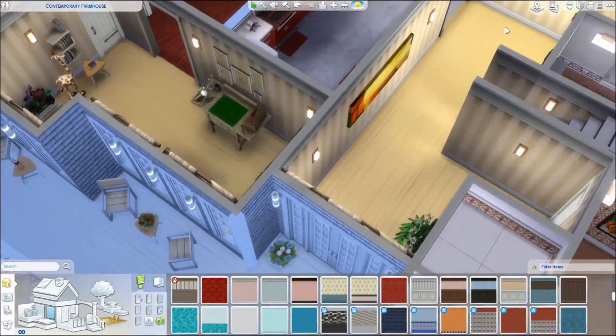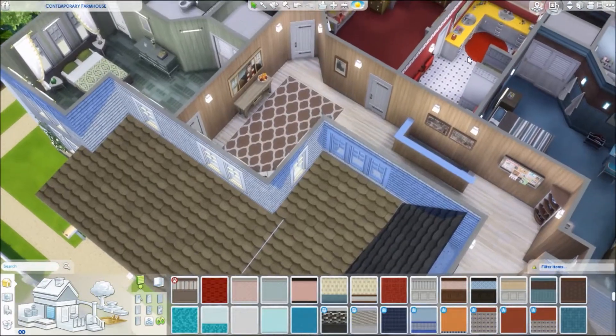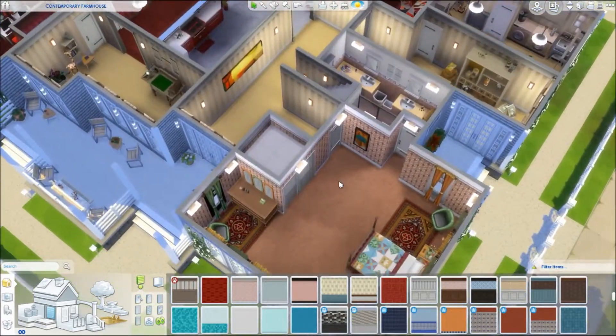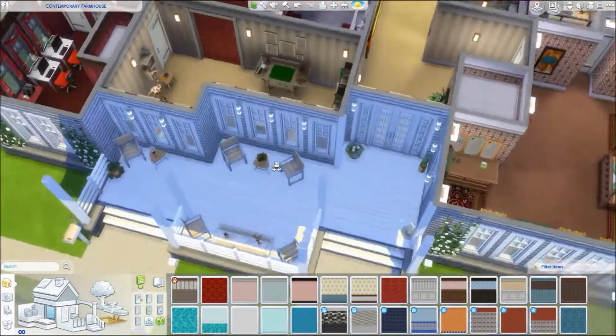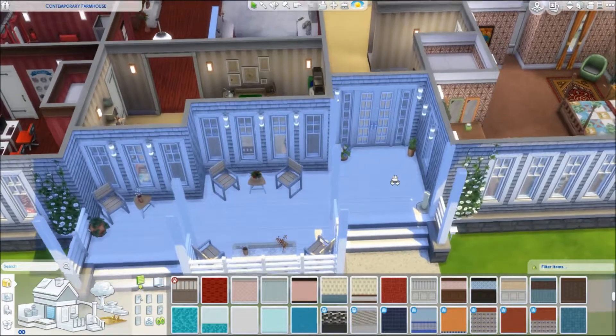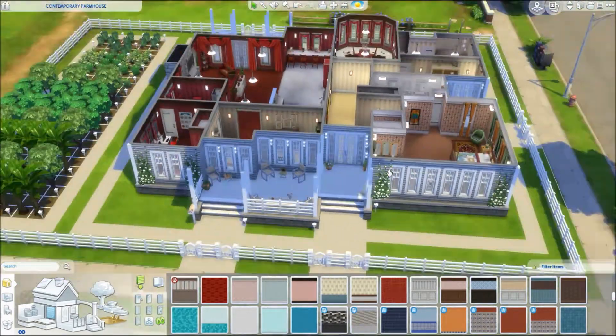I stayed with the neutral in here — it's a more golden color down here than what I used upstairs. Originally I had done all white or gray, but I changed that. So there we go.